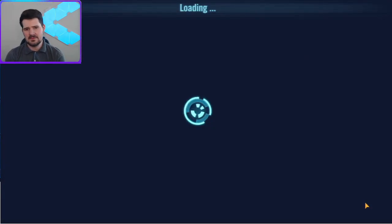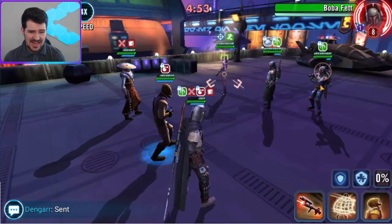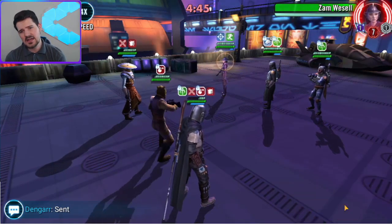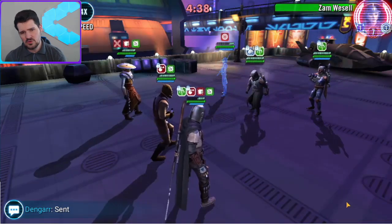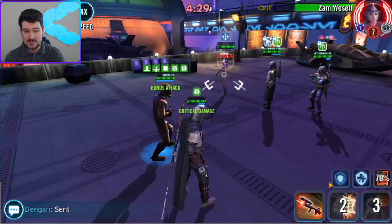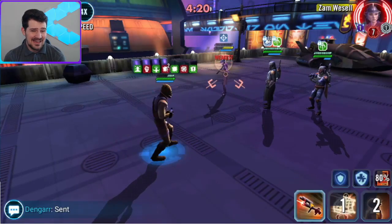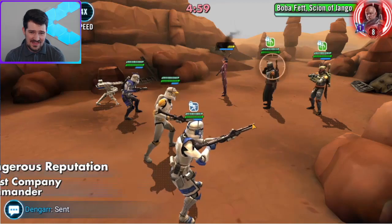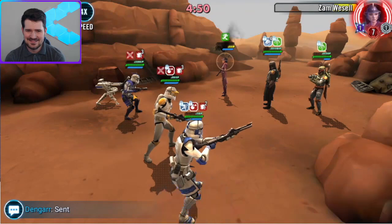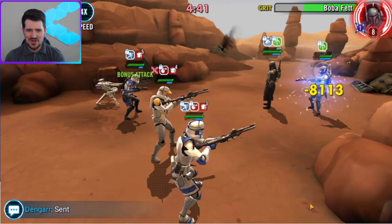For their bounty hunter team they have a Jabbas Boba team with Zam and Boba. At this point we don't have a lot of good teams left so we're working with what we've got. We decide not to use taunt because most of this team ignores taunt. This really sucked — Boba one-shot Embo. I guess I need to get my Embo zeta now so he can survive that hit — that match probably would have worked without the one-shot.